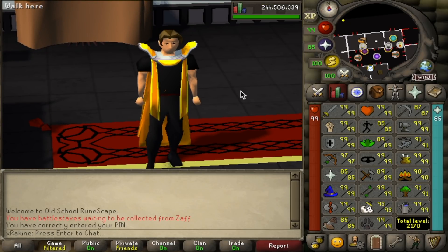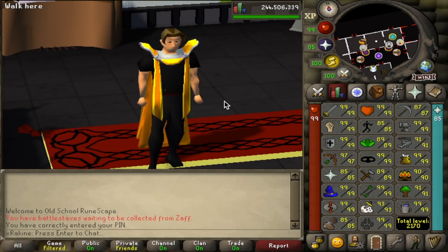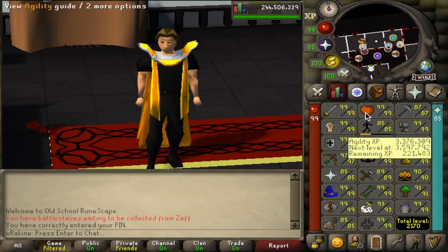It is currently January 7th, so the Shattered Relics Leagues hasn't started yet — it starts on the 19th. But by the time you see this video, the leagues will have already been over for quite a while. So we're just going to be getting some skills up on this account in preparation, since we're playing the leagues on this account and won't be playing it during leagues. I think what we're going to do is get up to 99 Firemaking first.